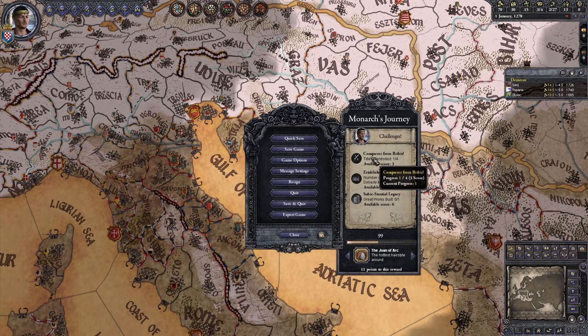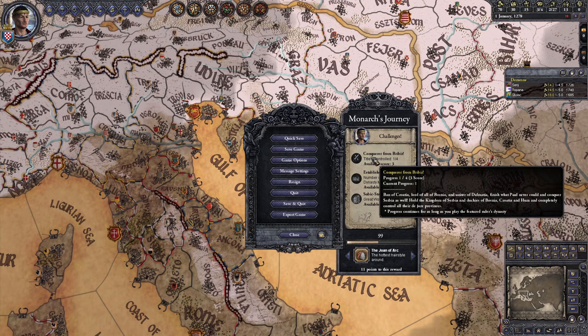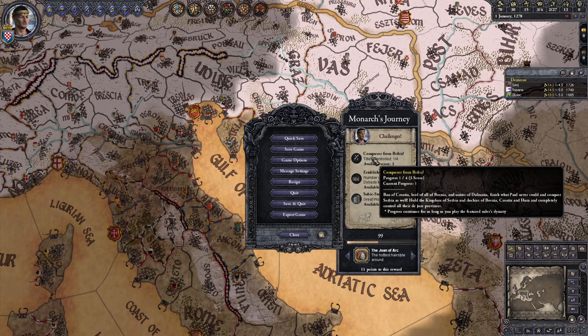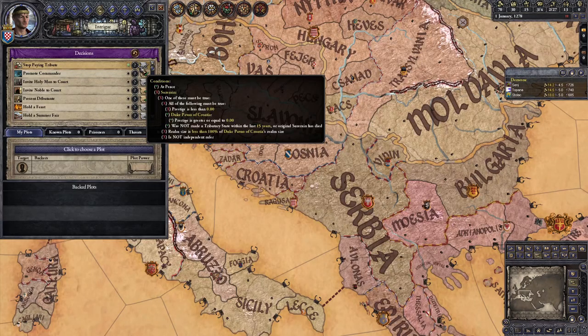Here are the three challenges we have available today. The first is Conqueror from Brebir: hold the Kingdom of Serbia and the Duchies of Bosnia, Croatia, and Hum, and completely control the de jure provinces of all four. This is an all-or-nothing challenge - you only get the points if you hold them all at the same time - and can be completed as long as you're playing as the Subic Dynasty. One aspect the challenge isn't very clear on is that you don't need to directly hold these titles; you can give them away to vassals, and as long as you're ultimately still the one who owns the land, they will still count.